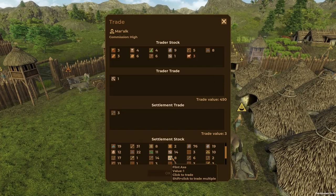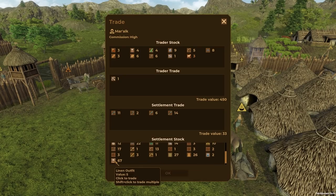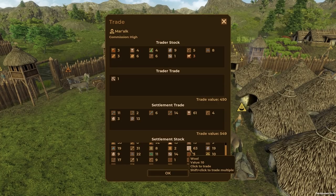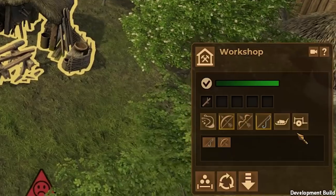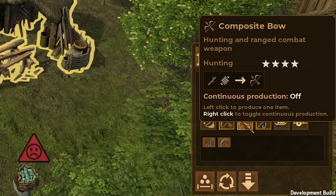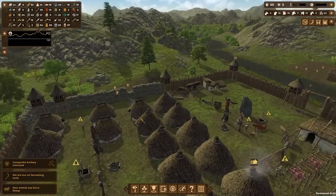I'll trade the flint tools we don't need — sadly they only sell for one each since we're past the prehistoric age. I'll trade some clothes and a lot of wool to make up the 450 cost. And we have composite archery! Let's head over and start making composite bows — a hunting and ranged combat weapon.